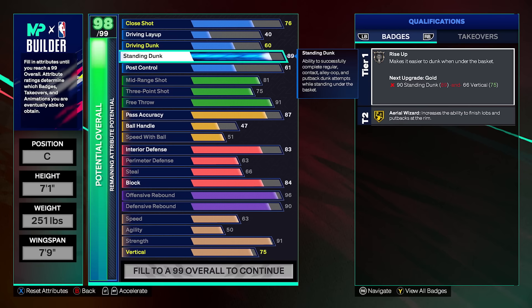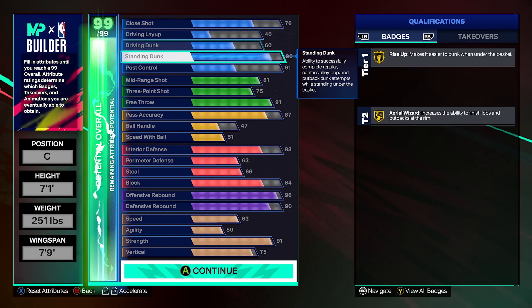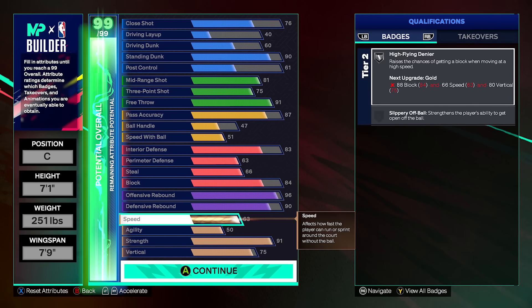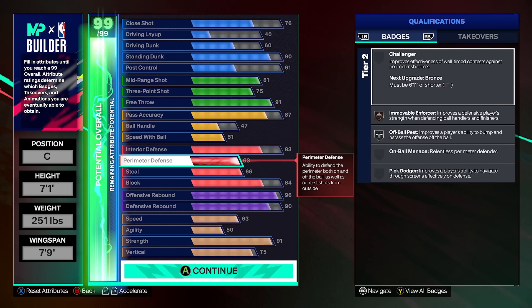The 90 standing dunk is going to give you Gold Rise Up and the Elite Contact Dunk packages for standing dunks. This build is mainly intended for Pro-Am and Rec — I think any other setting is not exactly ideal, but it could still fit on twos with another point guard who can play perimeter defense. It could realistically still work on threes as well. I know people are a bit turned off by the speed, but these builds can get away with playing park right now, especially since the game seems like it's going to be harder to dribble in.